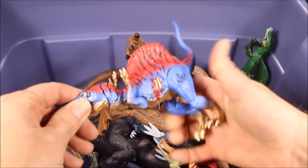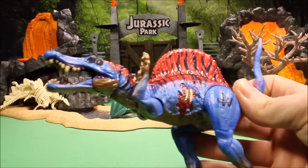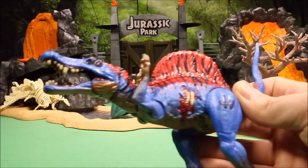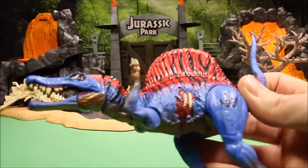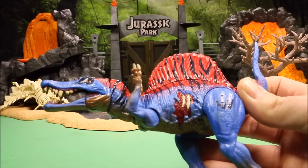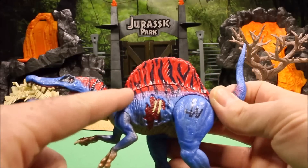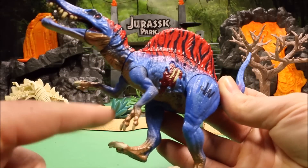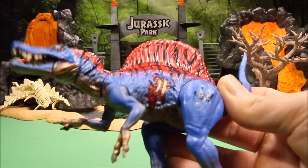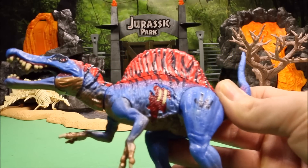Here is a Jurassic World Spino Raptor — a cool one. If you ever played Jurassic World the game by Ludia, this is one of the characters you could make by combining a Spinosaurus and a Velociraptor, so it's called a Spino Raptor. I really like the coloring they gave this. The only mistake they made is they did not give this guy a third claw, which I think it should have.